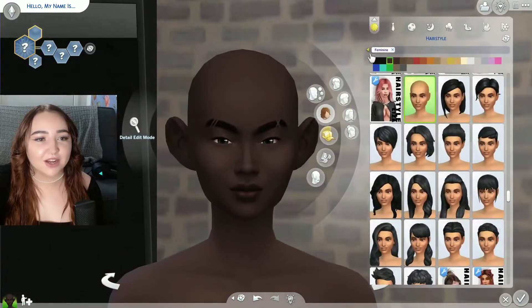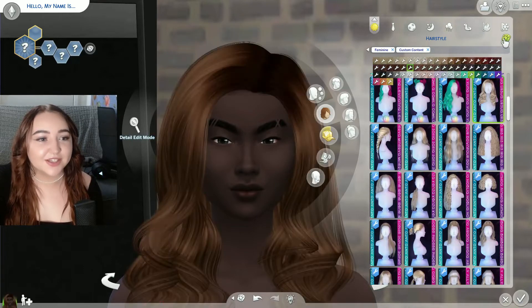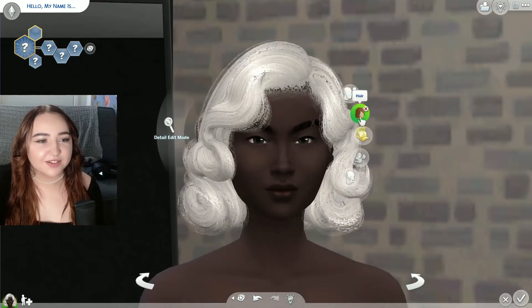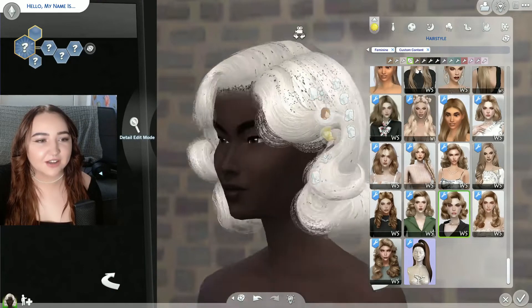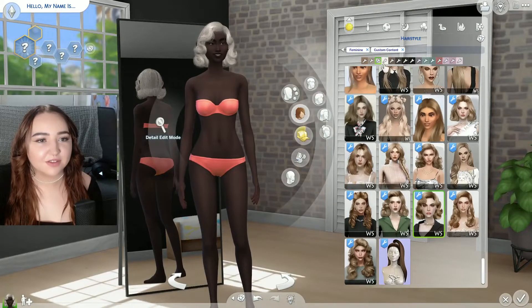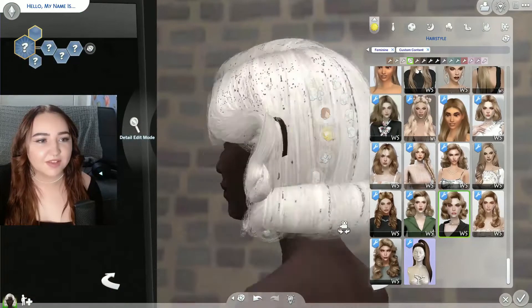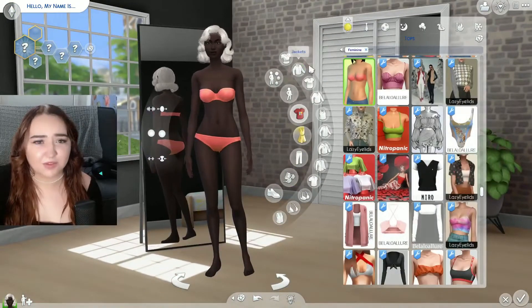Let's do hair. We'll switch it to custom content and go one, two, three. I don't know what's glitching it out to make it look like that, but this is a cute hair. There's something glitching it out. Maybe it's the eyebrows. But this hair's cute — it's actually really cute, and it covers up those terrible eyebrows we had.